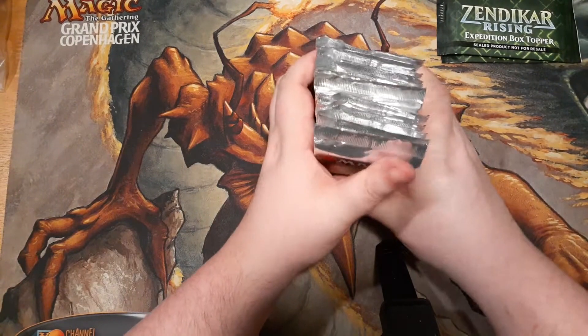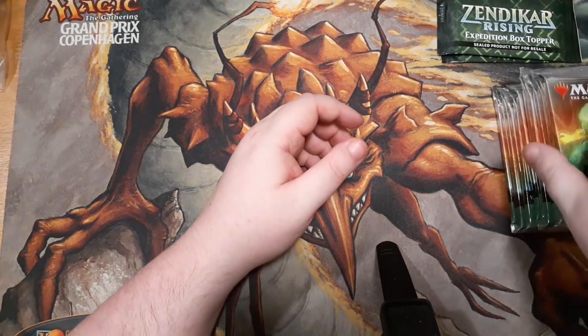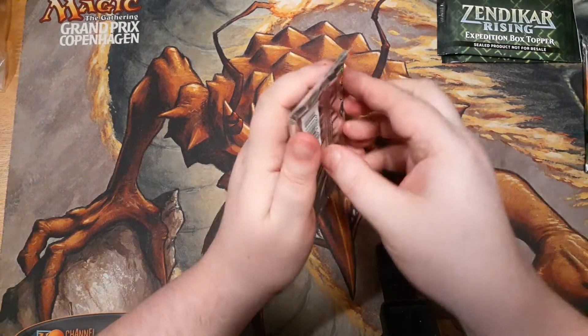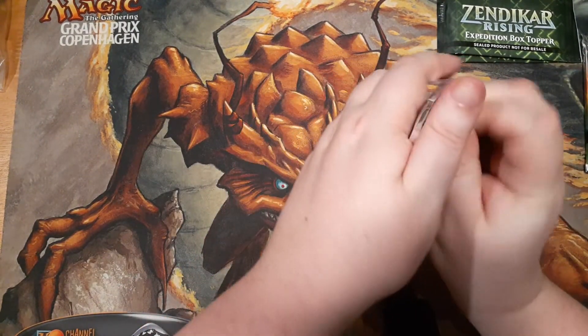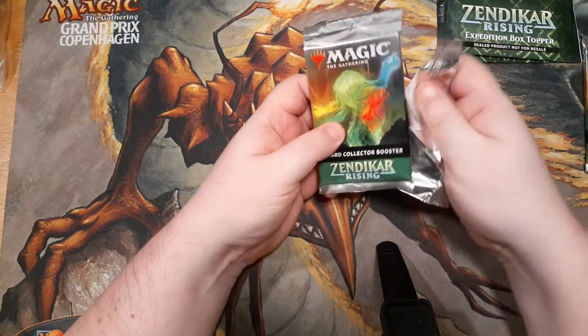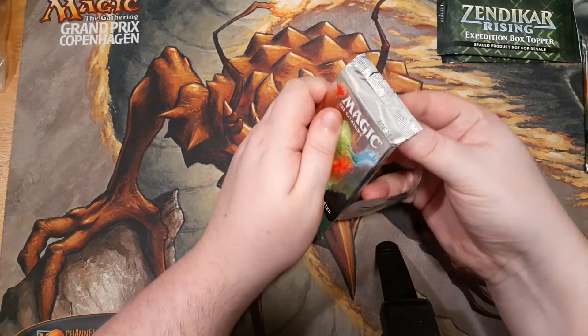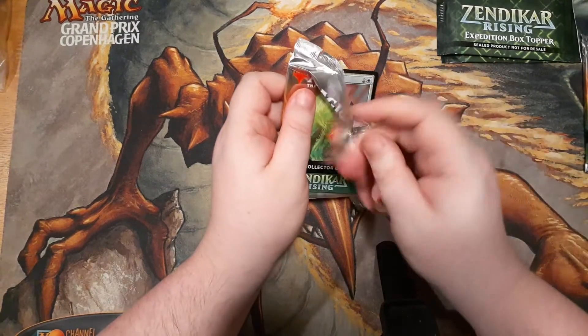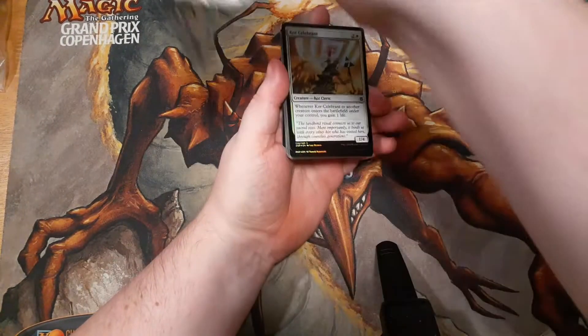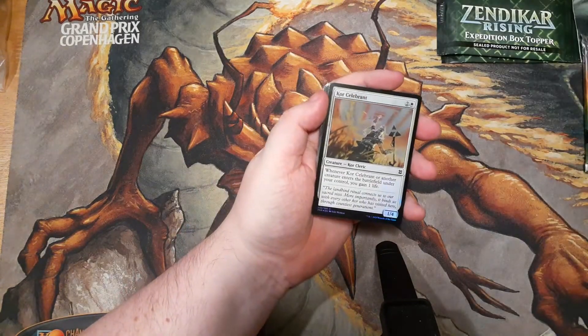I'm hoping for some of those — Ancient Tomb, Wasteland, Cavern of Souls are the cards I'm most excited about. I'm also looking for Nahiri, Nissa, or foils of cards I already have. There's a lot of cool stuff in here. Let's start opening packs — and there's also tons of foils, lots and lots of foils.